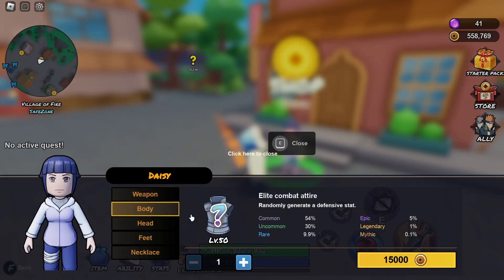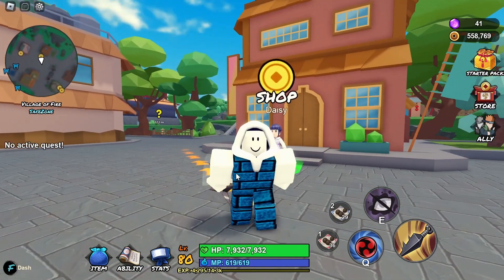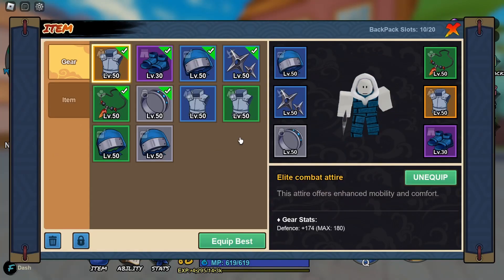Click on the body, and to get the elite combat attire itself you need to be level 50 with the required amount of money. To get the rare version, you need to have a 9.9% luck, because that is the chance of you getting it.